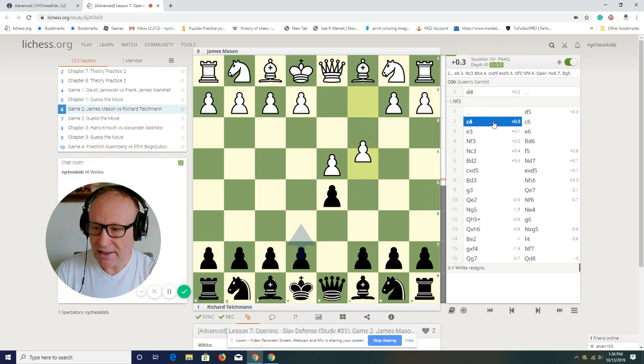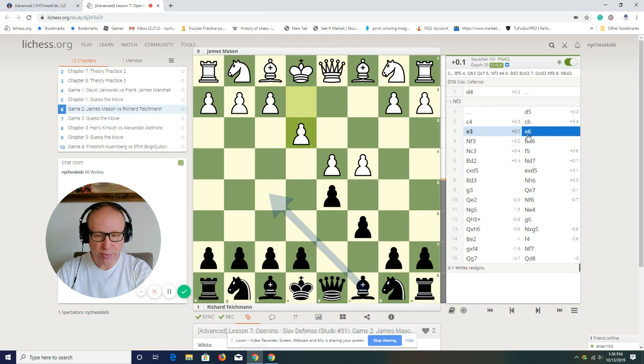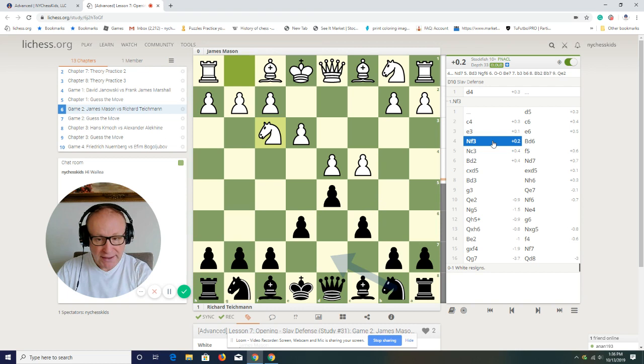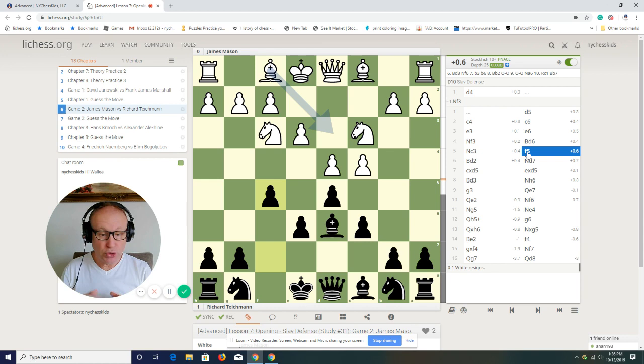Everything started with the Slav defense. After e3, black plays e6. Of course you can play bishop f5, but let's see this idea of playing f5 one more time. Bishop d6 — this is how it started — and f5. We have a similar position to the one in the first game. Bishop to d2, and black plays knight to d7.